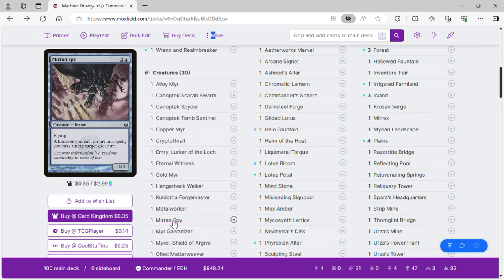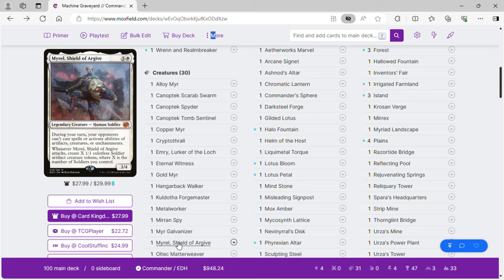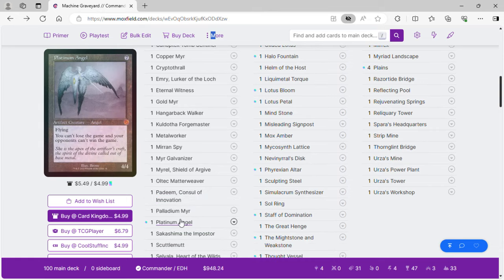Mirror and Spy untaps a target creature when you cast an artifact spell — it goes infinite with Emery later. Myr Galvanizer taps to untap each other Myr we control. Mural Shield Archive essentially lets us take extra turns and make soldiers if we go aggressive. All-Tech Matter Weaver creates tokens that are copies of target artifact tokens when we cast a creature spell. Padeem gives our artifacts hexproof and draws a card if we control the artifact with the highest mana value. Palladium Myr for mana, Platinum Angel as a stax piece to keep us in the game.